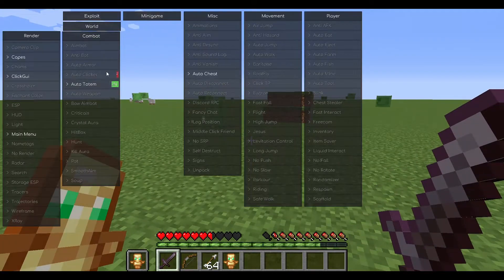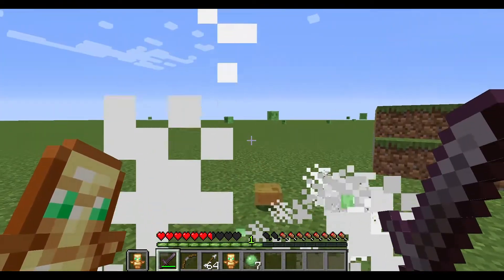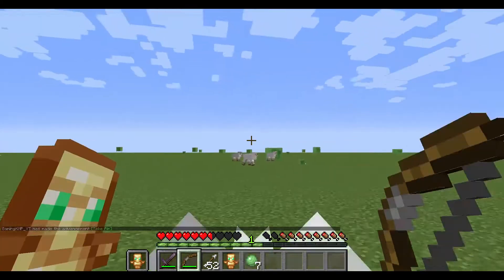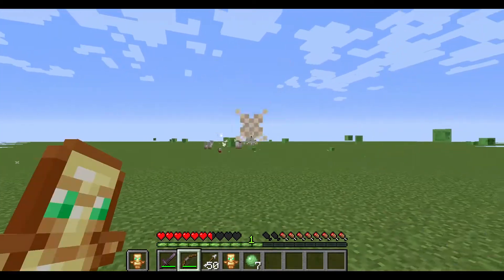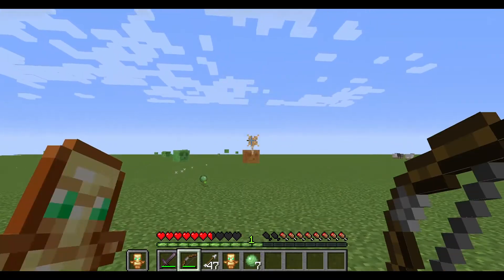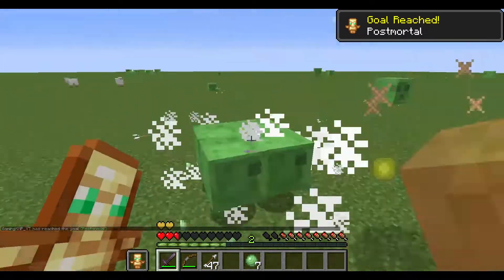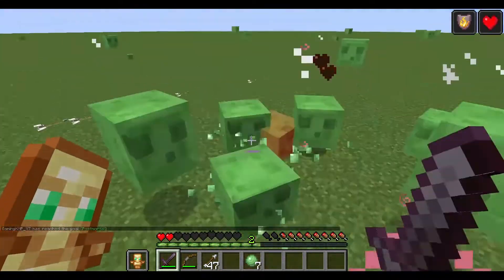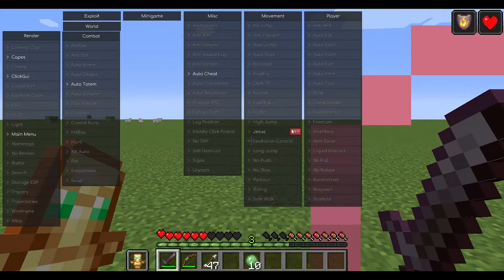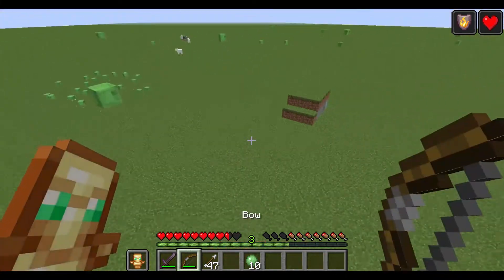Alright, we have auto totem on, aimbot, and kill aura, so let's quickly test that out. That's very interesting — as you can see, this works better with guns. If I get a 1.16.5 mod with guns it's probably gonna work better, and as you can see it works better now. Anyway, right now I'm just getting bullied by slime. We also have Jesus, which allows us to walk on water. We have high jump, which doesn't do anything. We have flight, so we're basically in creative mode.